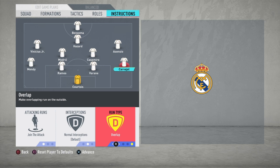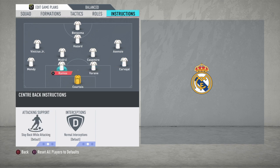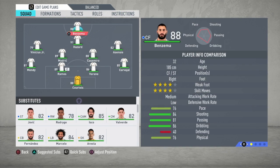For Carvajal: join the attack and overlap. He will play like a right winger — receiving the ball near the corner and making crosses, then going back. That's our formation, squad, and instructions. Hope you liked this video, thank you for joining me, and I will see you again on Jameel FIFA Gaming.